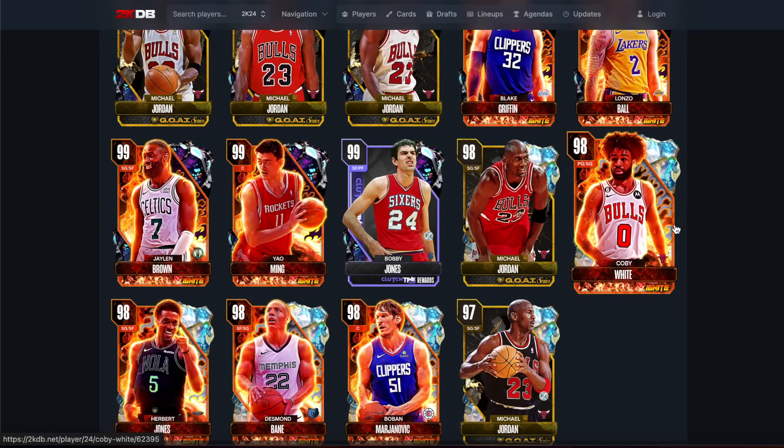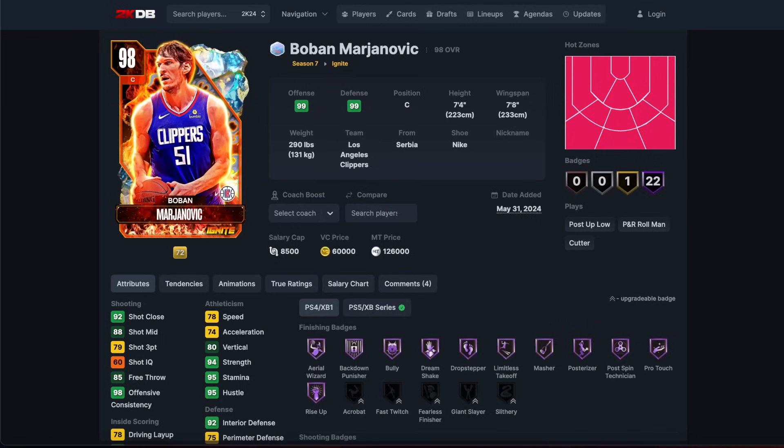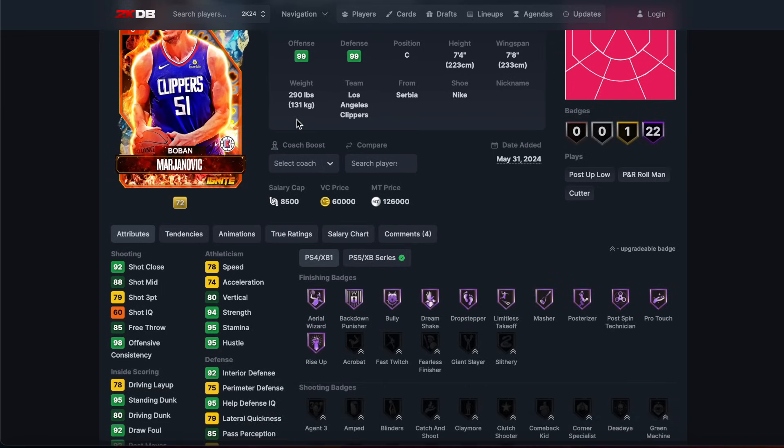We are still getting 150k opals. Let's take a look first at the opals. First player is Boban - Boban is 126k.